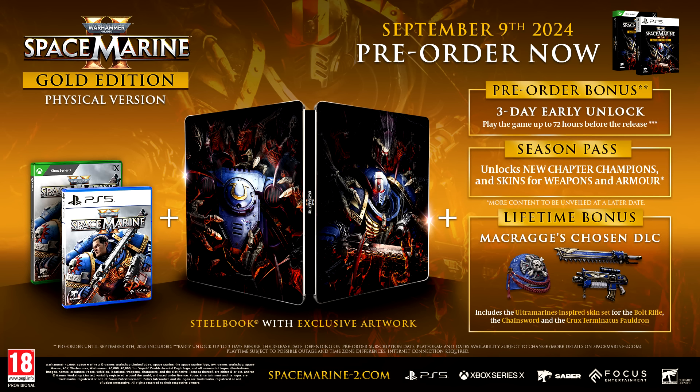The last big one is the lifetime bonus — McRague's Chosen DLC. Most of us have already seen this: you get a nice pauldron with a veteran marking, meaning you've served in the Terminator company, the chain sword which is nice, and of course a bolt rifle all in Ultramarine colors. That is what we're going to be getting with the Gold Edition.